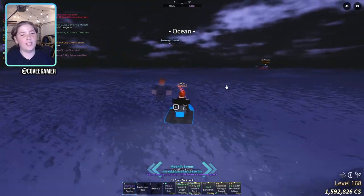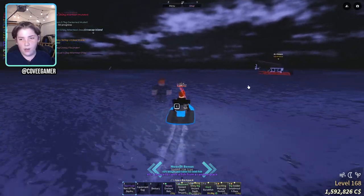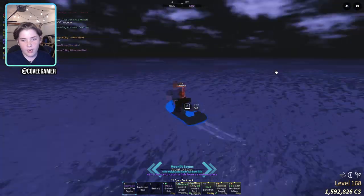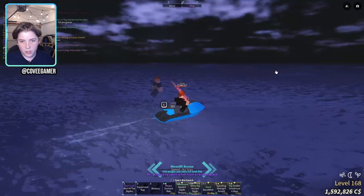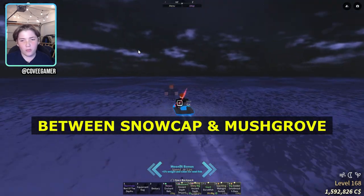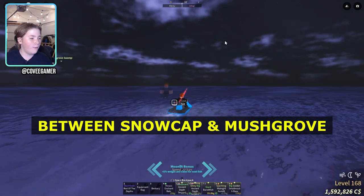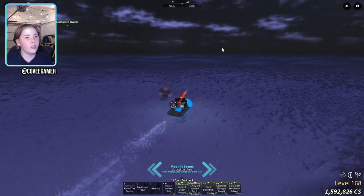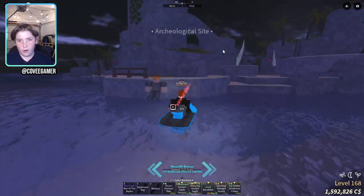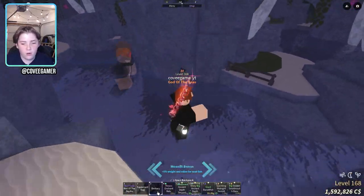I'm going to an island that is not marked anywhere. Basically from Snowcap Island and Mushroom Swamp, you've got to go between them and keep going far out. If you keep going that way you will find the new island, which is called the Archaeological Site — and you can see it right here.